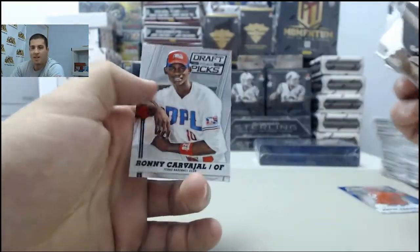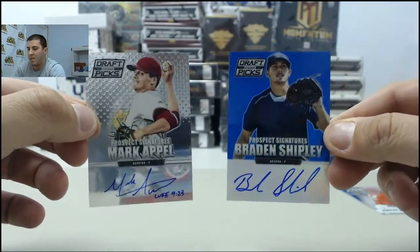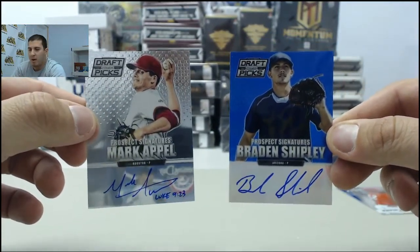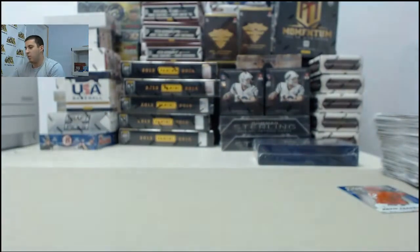And that does it for the Perennial Draft Picks. The two big hits in the box: we had the Brayden Shipley out of 25 blue Prism, and then we had the Mark Appel autographed card. Definitely a nice hit on the Appel. Let me get these out of the way and we will get started with the Leaf Metal Draft.